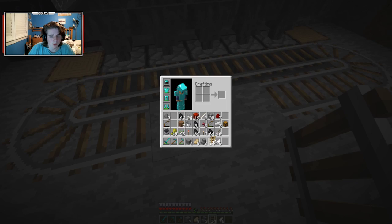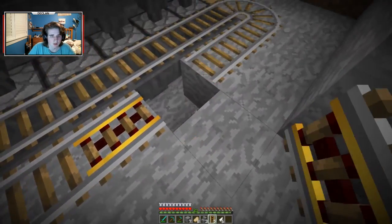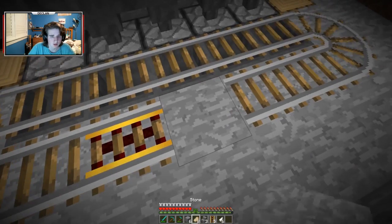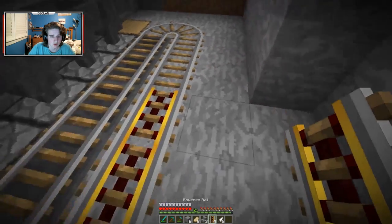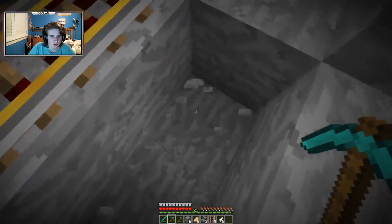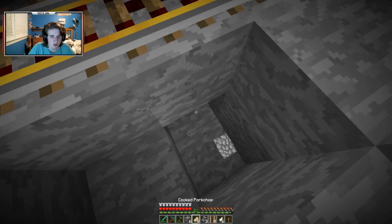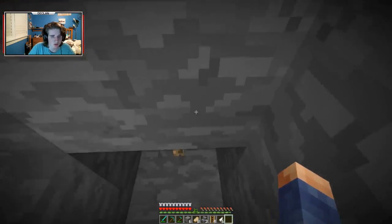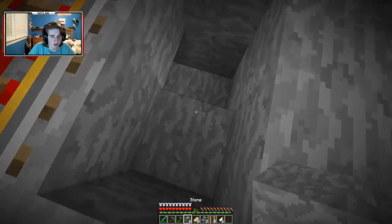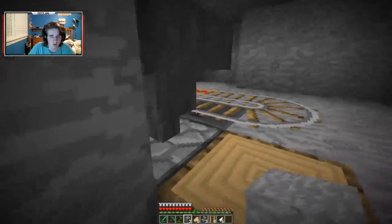I'm gonna take your two powered rails. I thought I got six. So why not? Just dig down by one and take a redstone torch and torch it, then cover it up. Because no one wants to see that. And I just have this here for like a maintenance room.